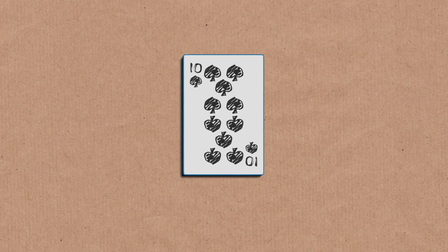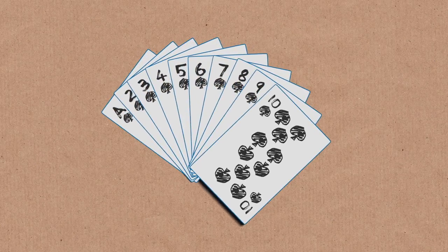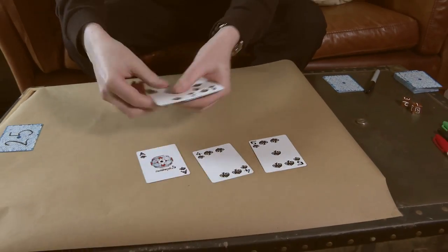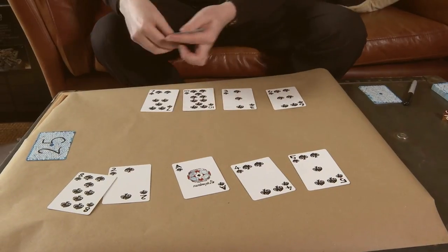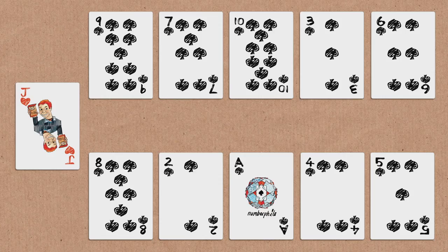Let's look at the effect itself. We had the ace to ten, and we were shuffling it up. It doesn't matter what order they're in. We were dealing them out, five and five — it really doesn't matter. Here's five for you, here's five for me. And then we were ordering smallest to largest. Total number of ways we could have arranged these cards: 126. So there are 126 different ways we could have arranged these.